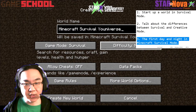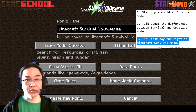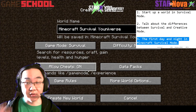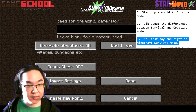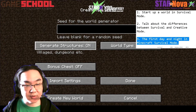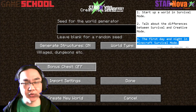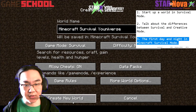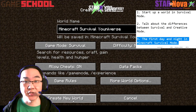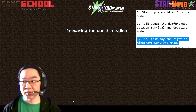I'm going to keep the difficulty on normal. I am going to turn cheats on just for the videos so that certain commands I can use to make the videos run a little bit better. I'm also going to look at the world options — keep the world type on default and generate structures on. Some players like to use a bonus chest, which gives you a chest full of starting items to get started more easily, but I want to show you how to get started from scratch. So I'll click create new world.